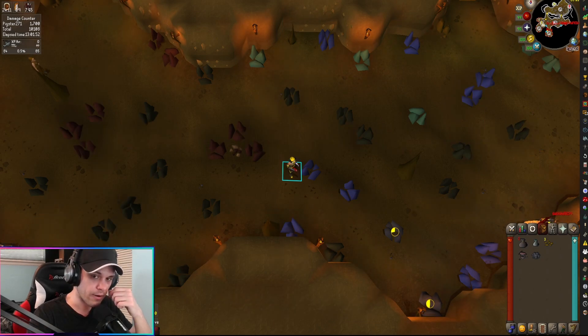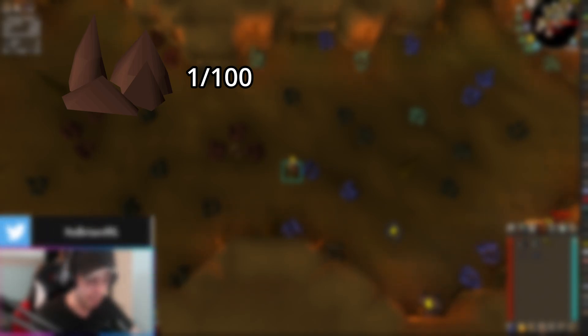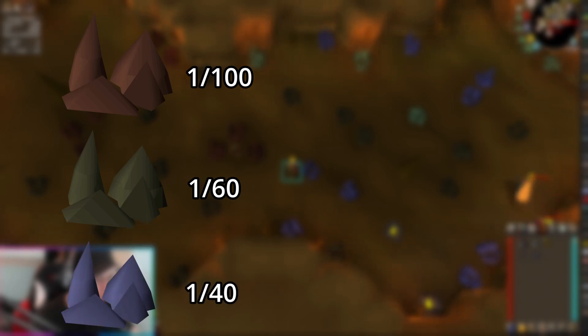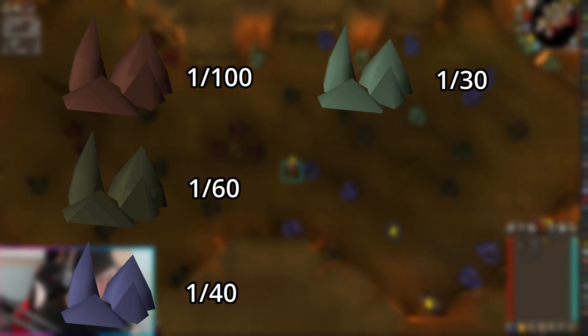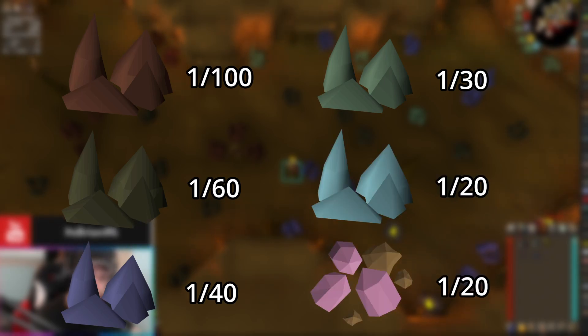For those who want the specifics: iron rocks have a 1 in 100 chance of obtaining an unidentified mineral, coal rocks have a 1 in 60 chance, mithril rocks have a 1 in 40 chance, adamant rocks have a 1 in 30 chance, and runite and amethyst crystals each have a 1 in 20 chance.